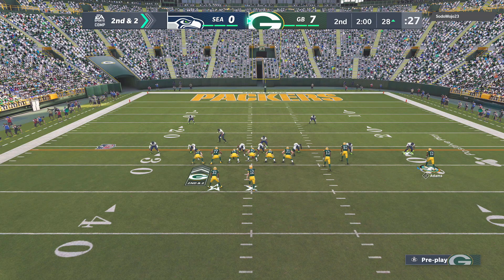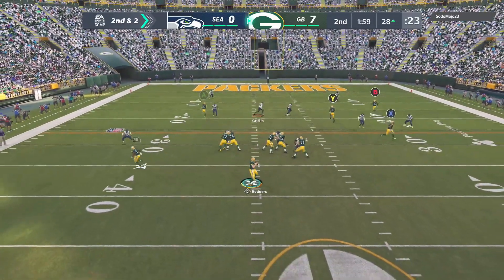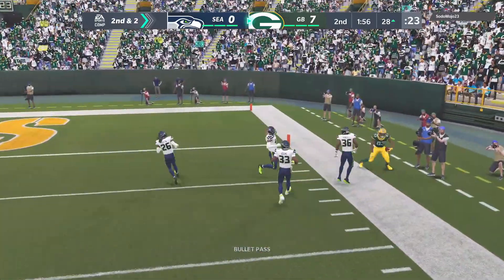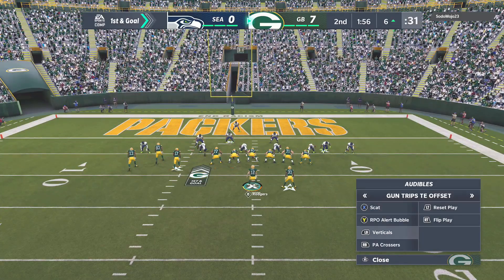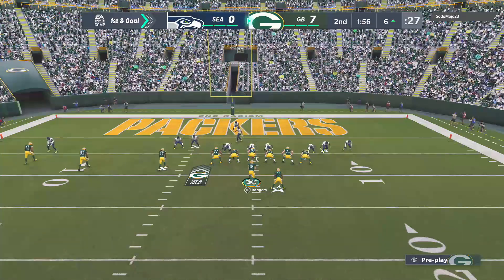I don't remember why we're running right here. We go ahead and run X spot, looking for Y — wide open. Valdez Scantling yet again getting wide open. The Packers have got one good player to beat man defense, and that is Devontae Adams. Other than that, you've just got to rely on Valdez Scantling on motion slants to be able to beat man.